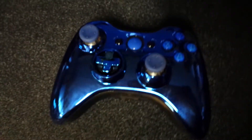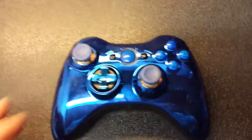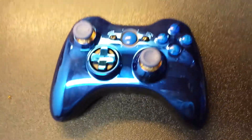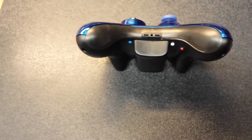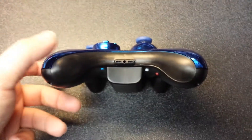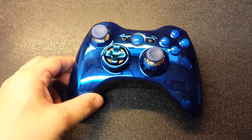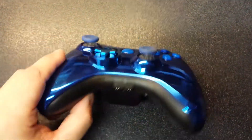Hey guys, this is Kirk with Quickdraw Mods and today I'm bringing you another featured controller. This controller was just finished for a customer — a total custom order. This is a blue chrome, official blue chrome from Microsoft, so it's got the black matte back. This customer wanted the 26 mode Painkiller Pro, but we upgraded him to the Painkiller Carbon because it fitted his needs a little bit better on this controller. He decided to completely customize the controller with a smoke bottom trim.